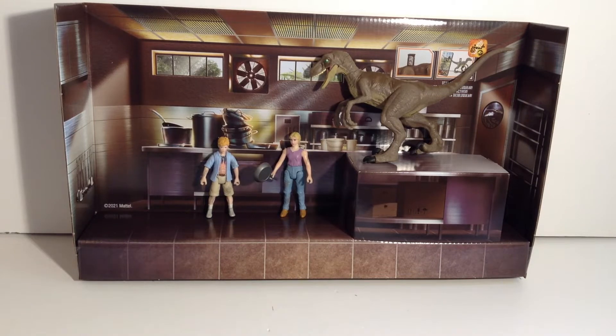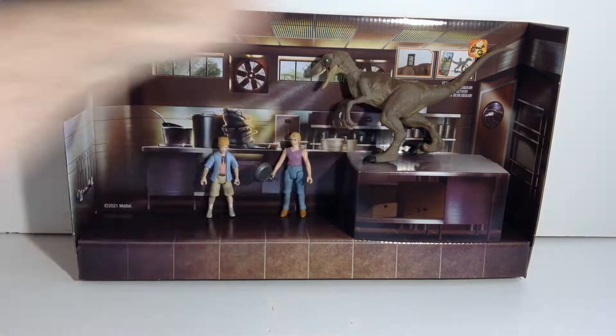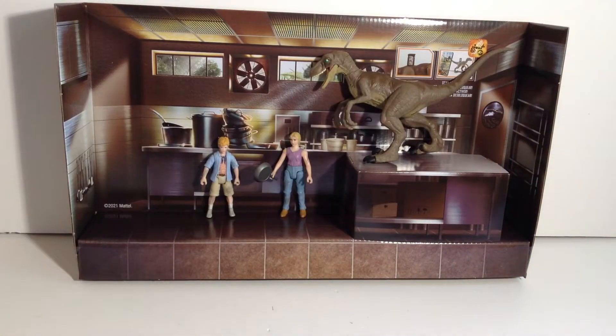Hello everybody, Starex here, and today we're checking out the Legacy Collection Kitchen Encounter Pack. In the set we get a Raptor, we get Lex, and we get Tim, along with a frying pan and a really cool background. So let's get in here and check out this set.